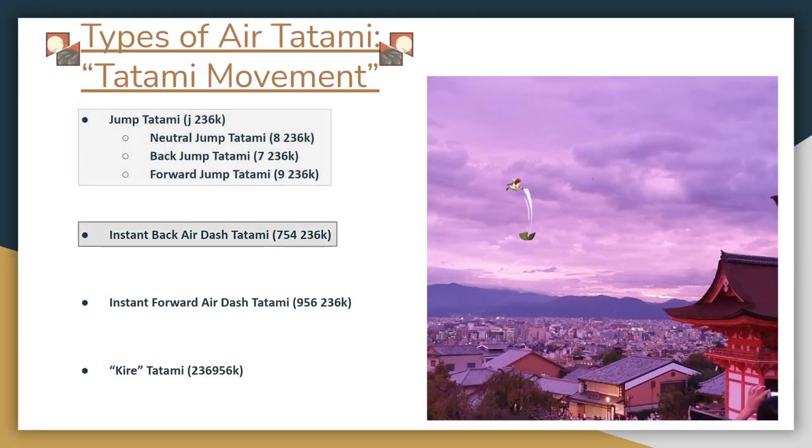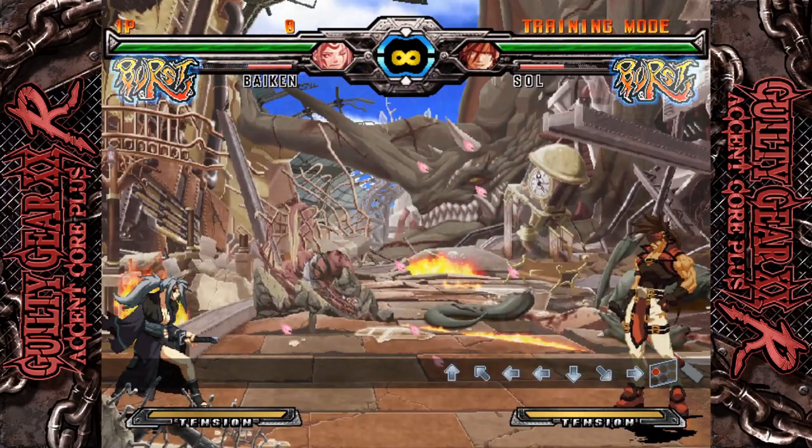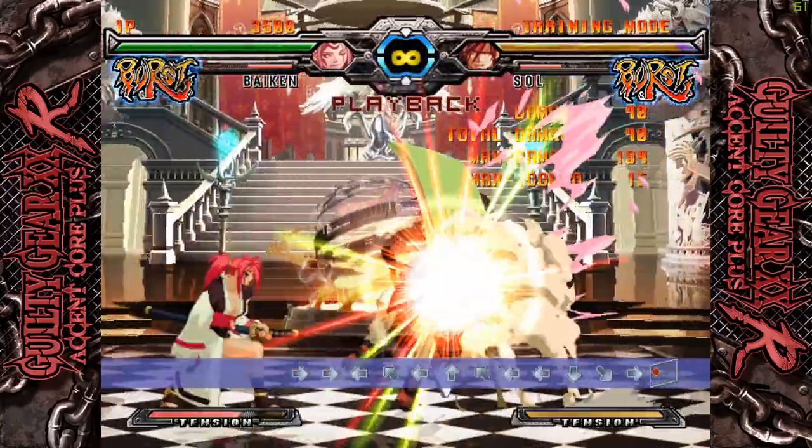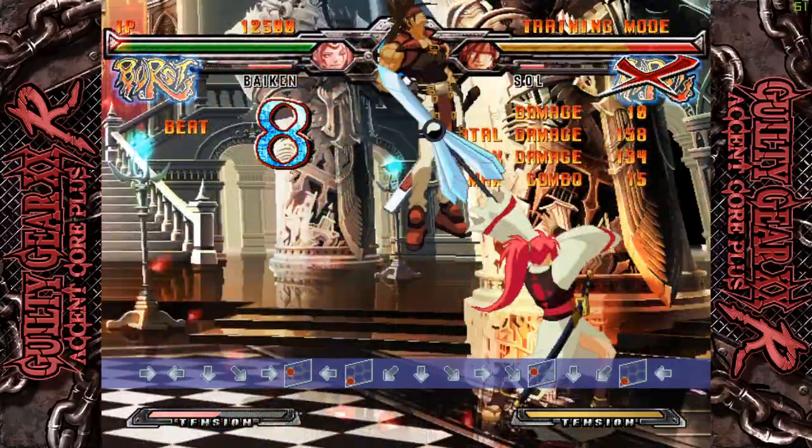The next type of Air Tatami is the Instant Back Air Dash Tatami, or IAD Back Tatami. This is two things chained together: a back Instant Air Dash and a Tatami. One thing you'll quickly begin to notice with Baiken is that all of her difficult execution is just many things chained together. Here's a quick example of an IAD Back Tatami, followed by a simple follow-up combo to throw some hurt on an opponent who ran into the Tatami.